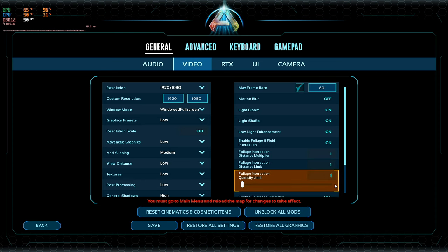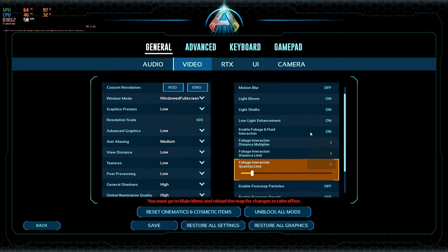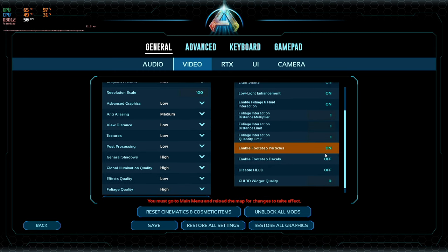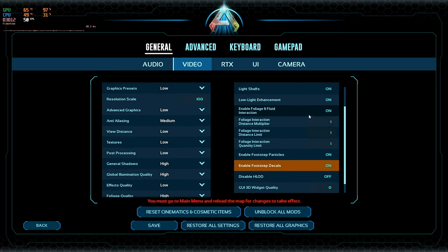Alright, so as long as you set those at one, turn foliage fluid interaction back on — I turn all this stuff on just because I like it. Anyways, so I'm playing on low, I just changed those right-hand settings: foliage and fluid interaction on, foliage interaction distance multiplier one, foliage interaction distance limit one, foliage interaction quantity limit one. Go ahead and save that.